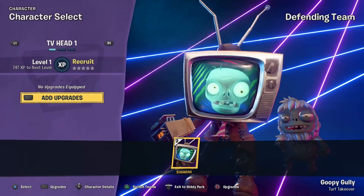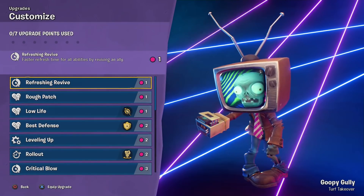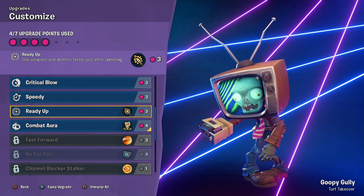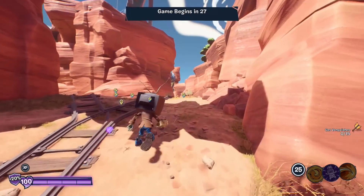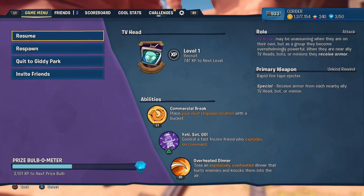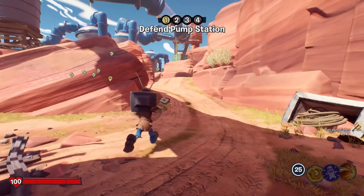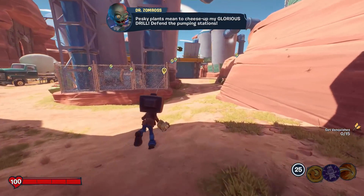We're back at Turf Takeover, this time at Goopy Gully, and we're on the zombie side. The TV head's abilities are: Commercial Break — place your next respawn location with a bucket. Yeti Set Go — control a fast frozen friend who explodes on command. And Overheated Dinner — toss an overheated dinner that hurts enemies and knocks them into the air. TV heads may be unassuming on their own, but as a group they become overwhelmingly powerful. They receive armor when near ally TV heads, bots, or minions. It really is the exact same thing as the wildflower, which is interesting.